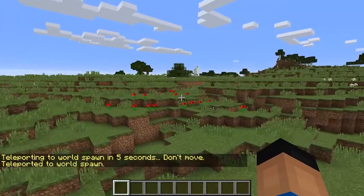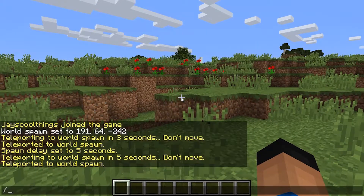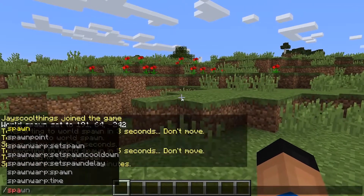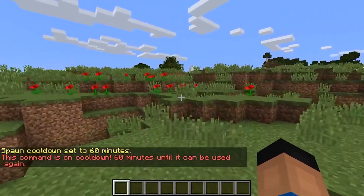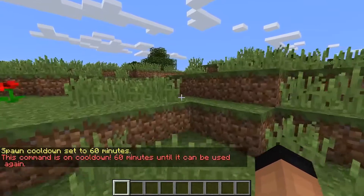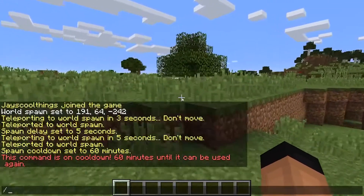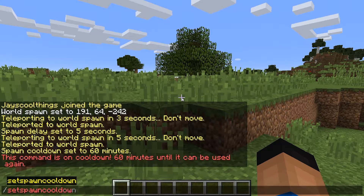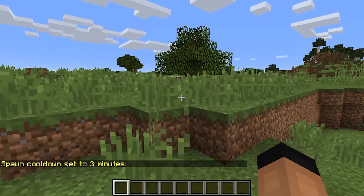And then we can do slash set spawn cooldown — currently it's on zero, but this is in minutes. So we could do like, if we want it to be an hour, we'd say 60, and it says 60 minutes until it can be used again. So that's gonna be a long time, so let's just do slash set spawn cooldown to three minutes.